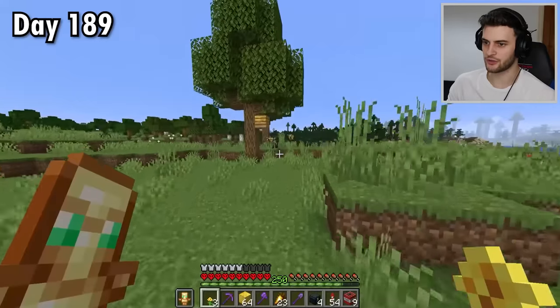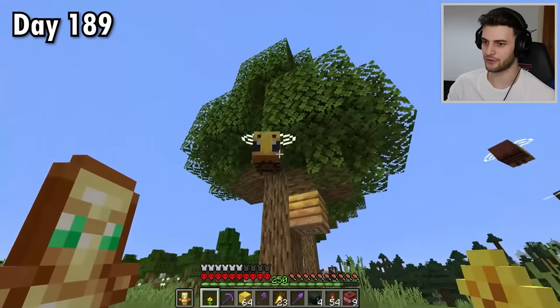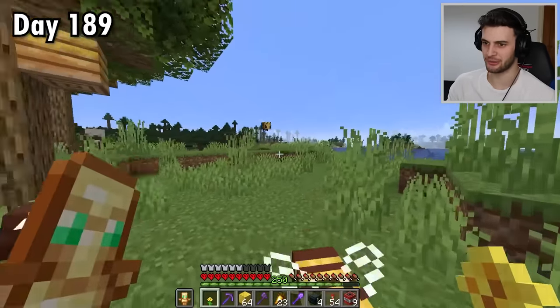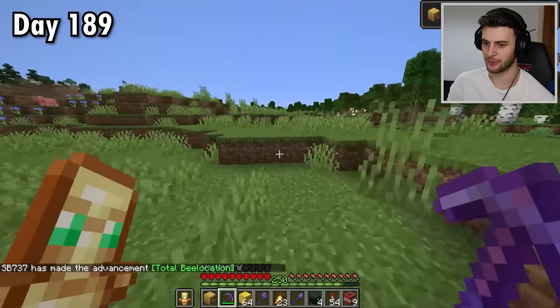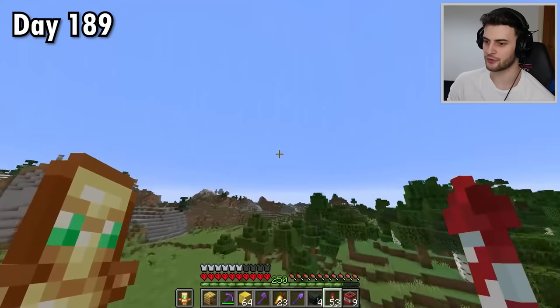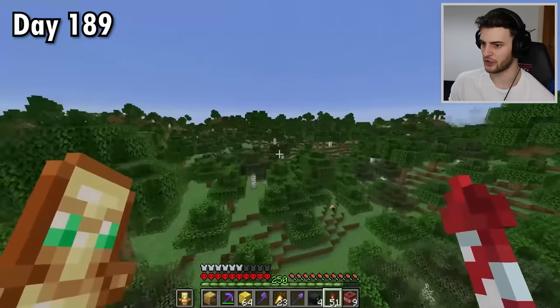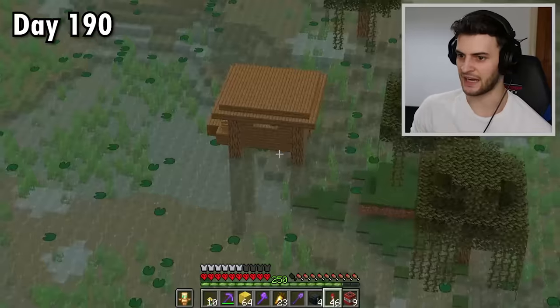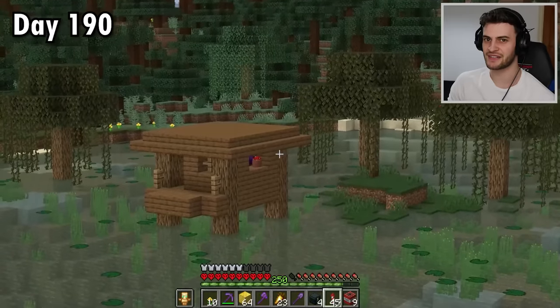This looks like what I've been looking for — I've come to get some bees. Look at that, we've got a baby one. I feel like at some point bees are going to be pretty useful so I'm going to grab that. Honey blocks are going to be useful and I've got loads of slime for slime blocks — we can make some really cool creations with this. But first I want to find a few extra bee nests. This is going to be very, very useful. I won't be building the bee farm in this video but at some point in the future I'm going to be very pleased to use that.